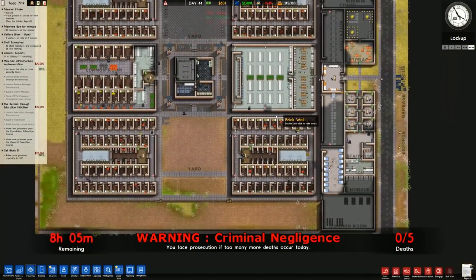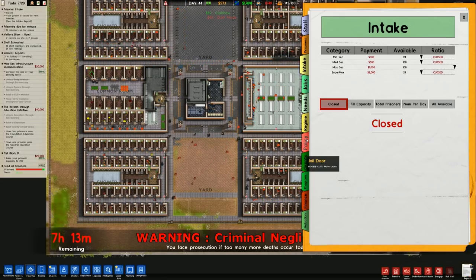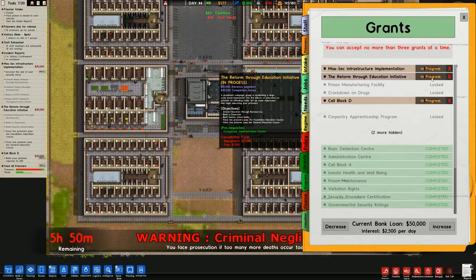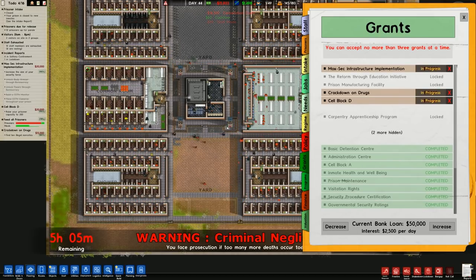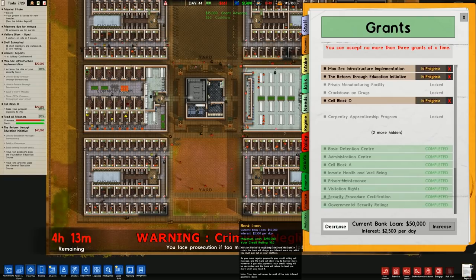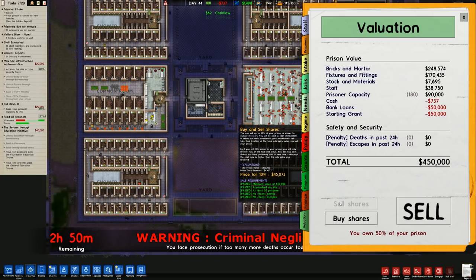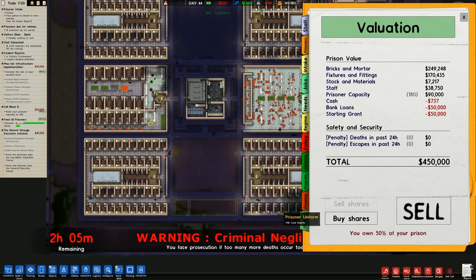We've got 601 generic units of currency, receiving 1498 per day - that fluctuates. Our grants are maxed out, we can't do any more. I would like to get the crackdown on drugs grant but I don't think it's going to happen. If I cancel the education through reform initiative it's going to take us into the negatives. The current bank loan is 50 grand and can go up to a quarter of a million. We cannot sell any shares because of recent deaths - we've sold the maximum amount we can.